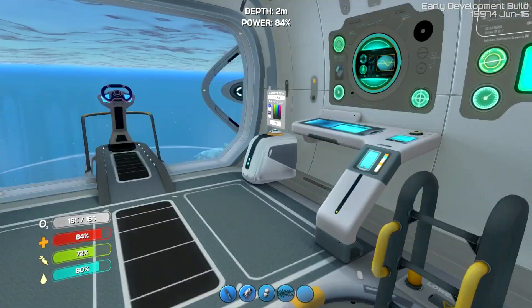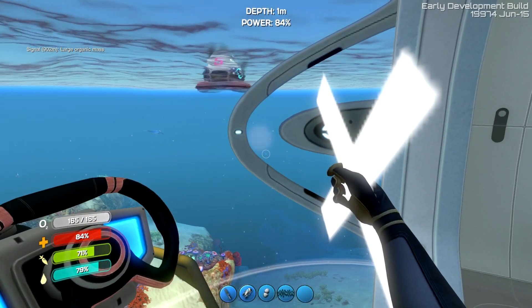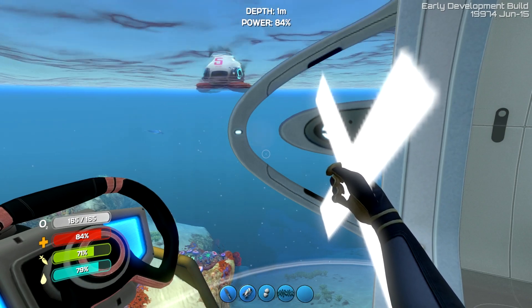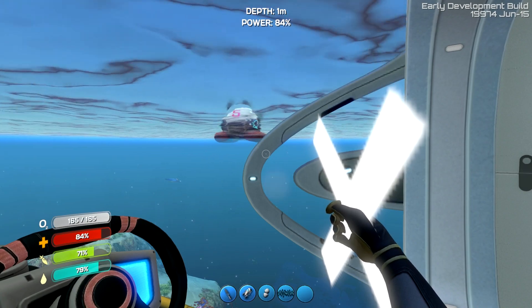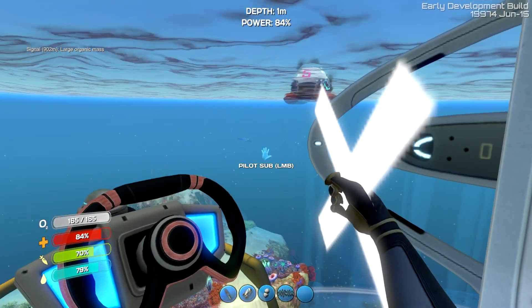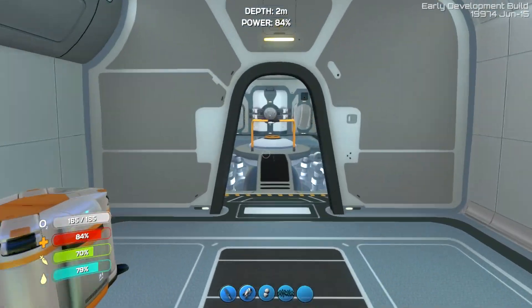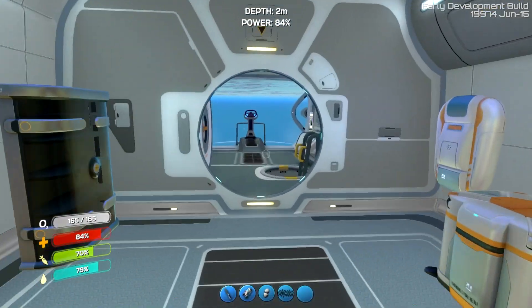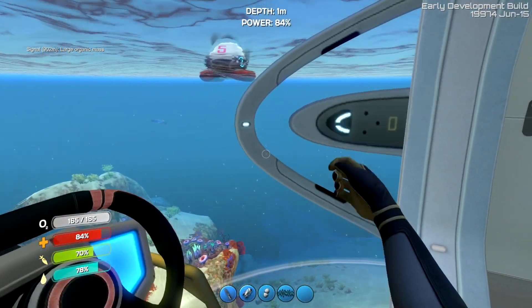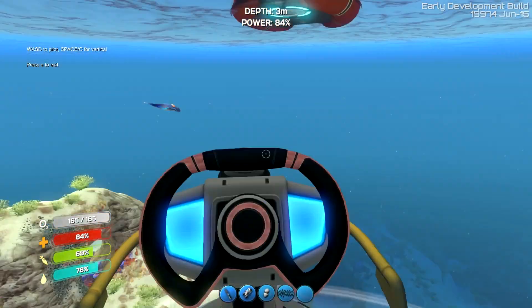So today we're taking the submarine and the Seamoth and we're going to go to this signal. Last time I talked about how I had these two signals in my pod - one of them is about 1,300 meters away and this one is 900. So they very clearly take me to different things. I'm going to use this signal to go look for one of these new biomes. We've seen the mushroom biome, but there's something called the Koosh biome apparently that I really want to find. Let's use this signal and see if we can find it.